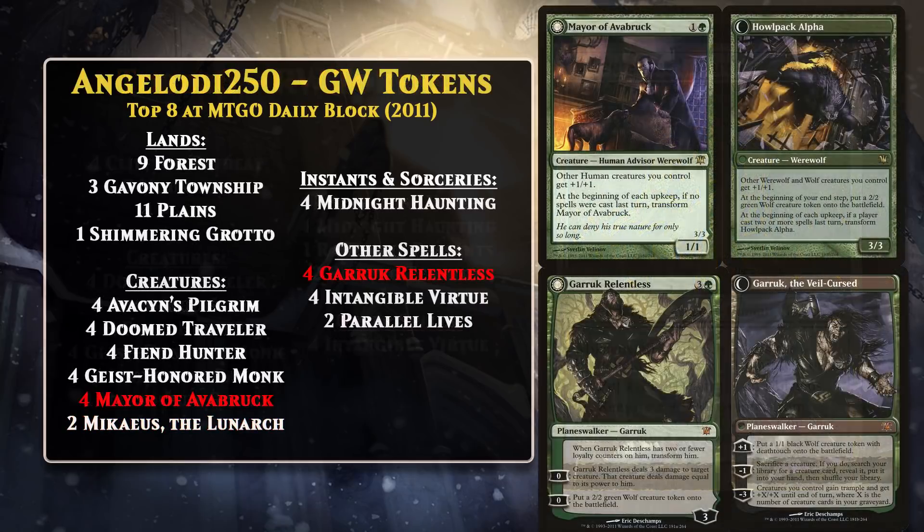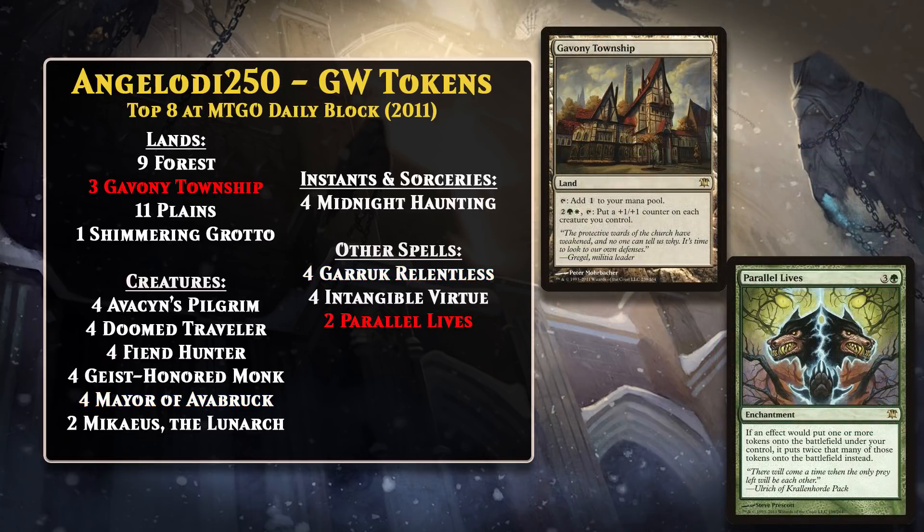The Green-White variant went significantly harder on tokens. It ran the same white token-making cards, but adding green gave the deck access to Garruk Relentless and Mayor of Avabruck, both of which were inherently powerful cards that also produced wolf creature tokens. Green also allowed the deck to run Parallel Lives, a card that lets you multiply the number of tokens you create. Green also gave the deck access to Gavony Township, which gave you a nice way to take advantage of going wide. Anytime you can have a land that does big stuff for you, you're getting a pretty awesome advantage.